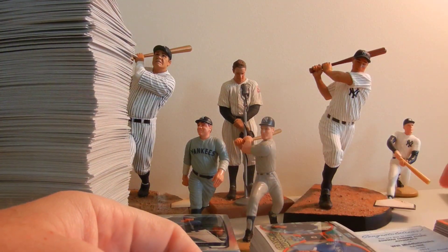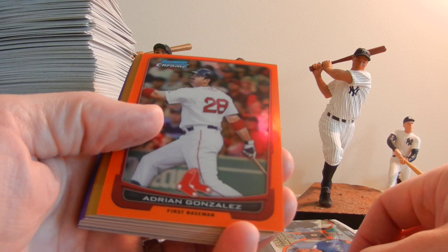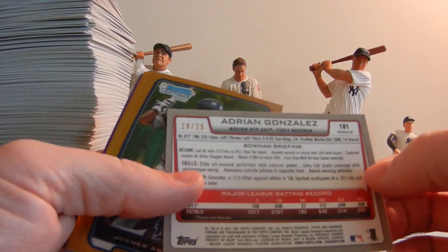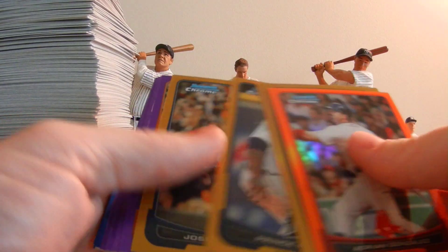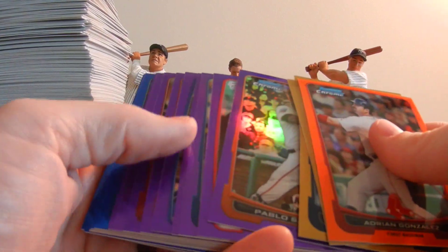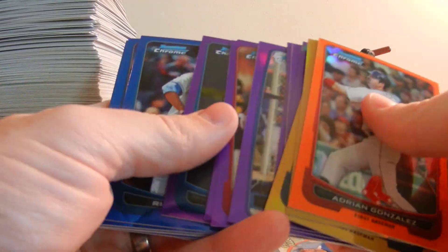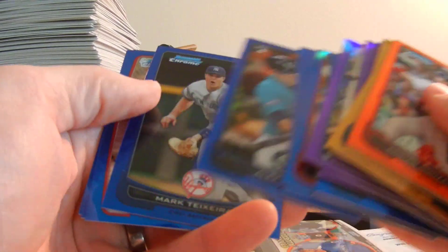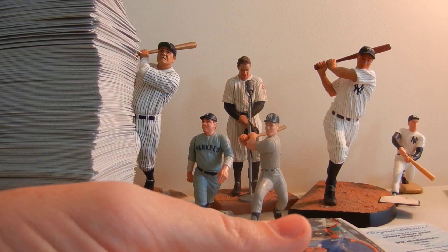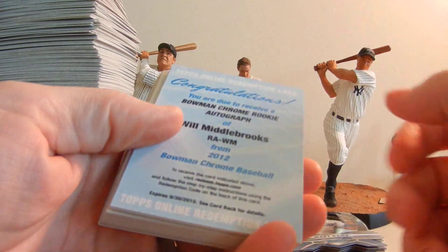Moving on to the colored inserts, which I really like — I don't think I did very well in this case. We pulled one orange, which is Adrian Gonzalez; the oranges are numbered to 25. Gold are numbered to 50, and we got Prince Fielder. Purple are numbered to 199 — there's Pablo Sandoval. Blue are numbered to 250 — there's Kershaw. Still looking for a red numbered to five; haven't pulled one yet this year.